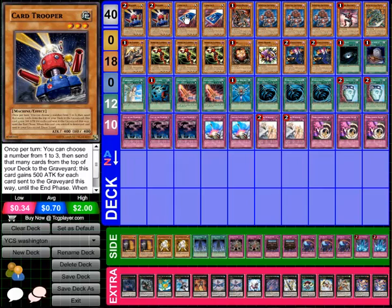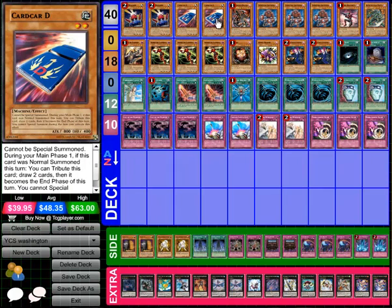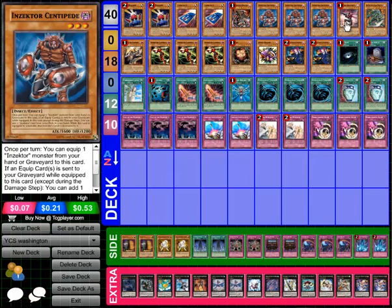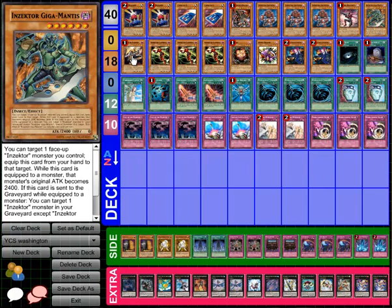First off, double Card Trooper, double Card Car D. It's very good to see a deck actually win with Card Car D now. One Dark Armed Dragon — in a lot of his feature matches and matches in general I heard that he used this card to get the win. It does a lot of work in today's current format. And then the Insector engine: triple Inzektor Centipede, one Dragonfly, one Giga, one Hornet, three Ladybug.